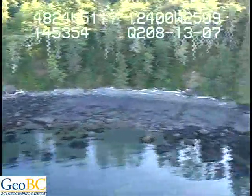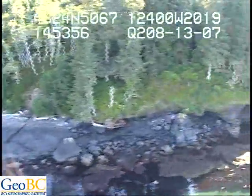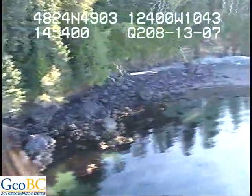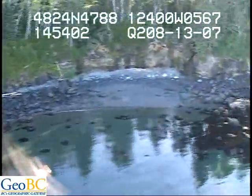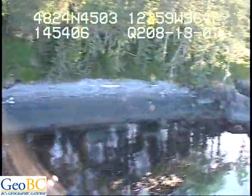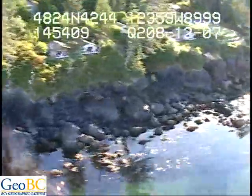Medium splash zone: barnacles, lots of reds, lots of surfgrass, continuous surfgrass, continuous Chocolat Browns underwater, and lots of Nereocystis — lots more Nereocystis now. Reds, Chocolat Browns, barnacles above that, and there's some mussels there.